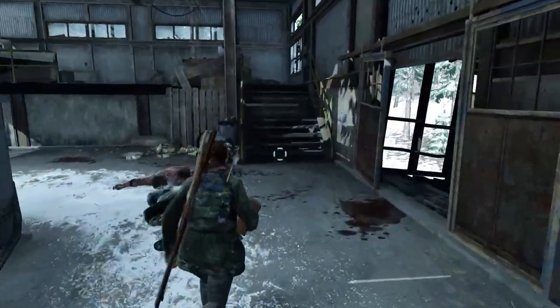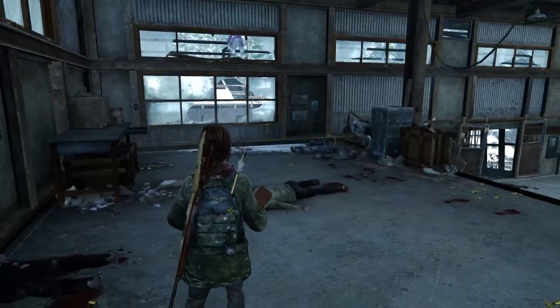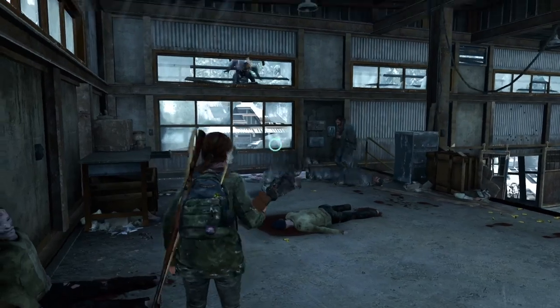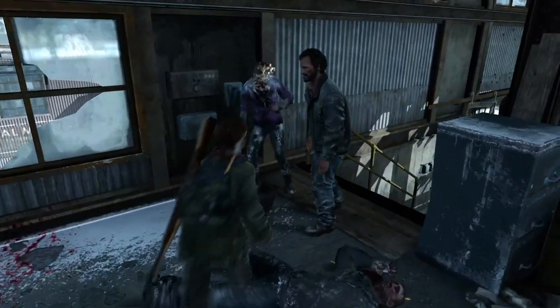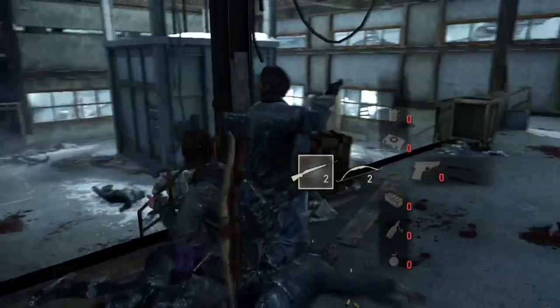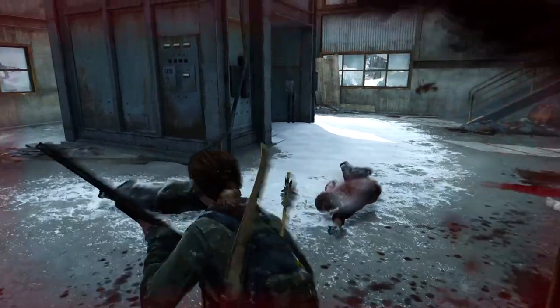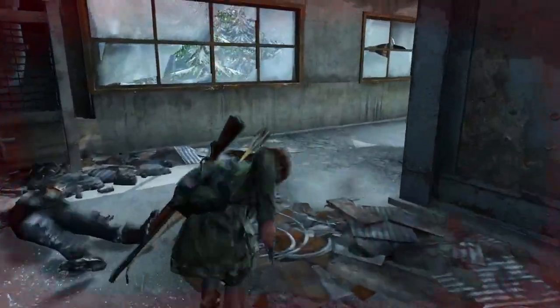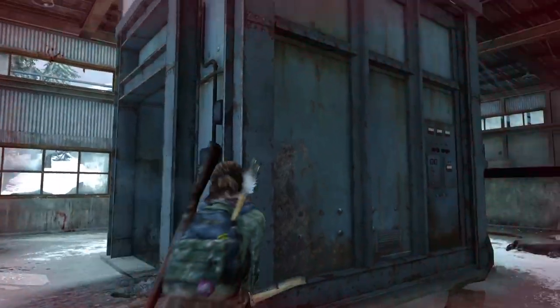There should be another runner here normally, but for some reason he didn't spawn until later for me. There's gonna be a clicker through the window — just shoot him. It's important that you have one rifle shot on you at all times, and you're about to see why. I missed there — I had two rifle shots, but instead of shooting again I switched to my bow and took out the clicker with my bow.